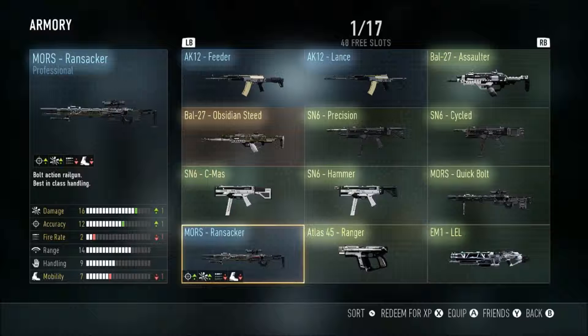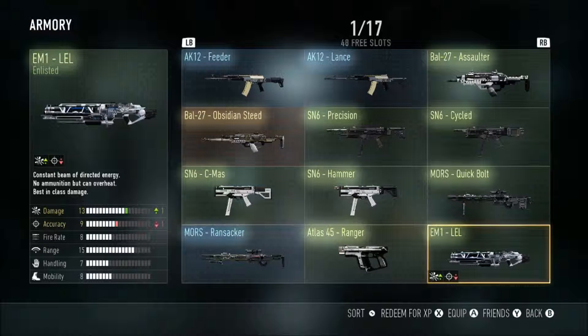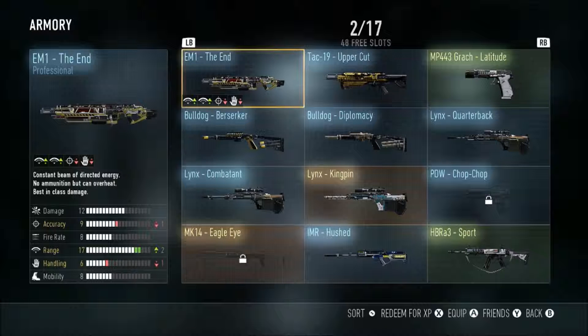Then we got the Atlas 45 Ranger, which I'm probably going to sell because I don't use secondaries. Then we have the EM1 Leal, which ups the damage by one — I like it. EM1 is pretty overpowered. Then we got the EM1 The End, which looks pretty cool, has good range and a cool camo on it — it looks like a caution symbol.